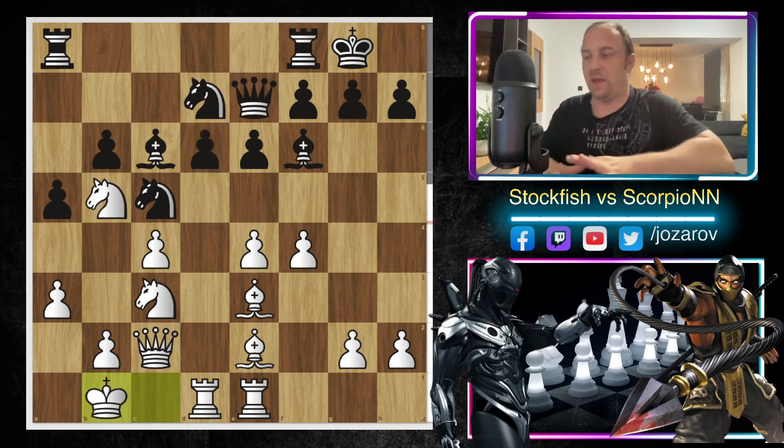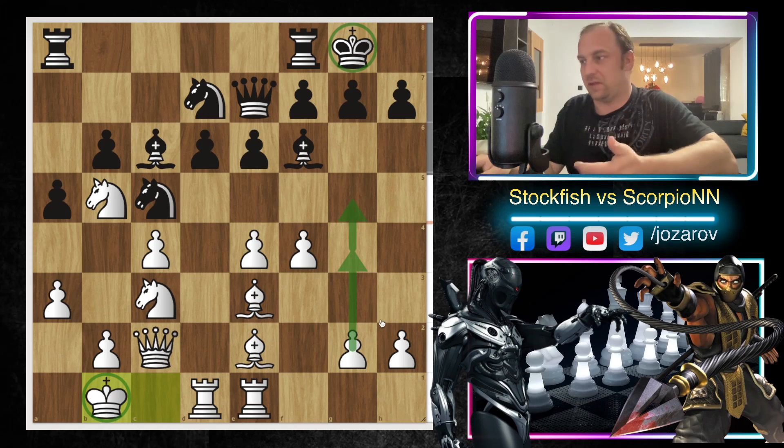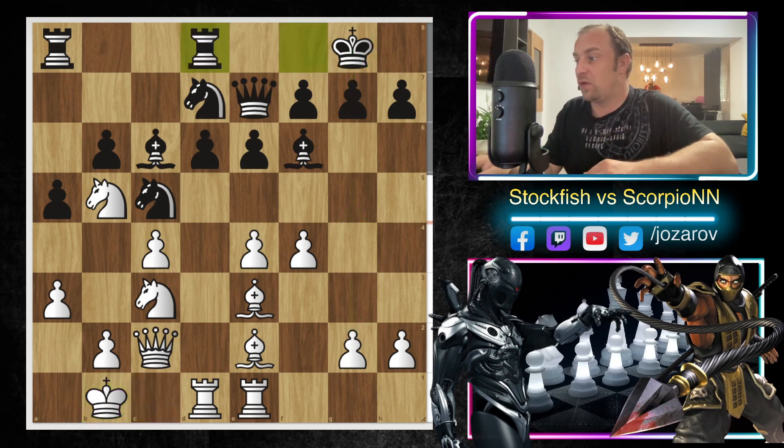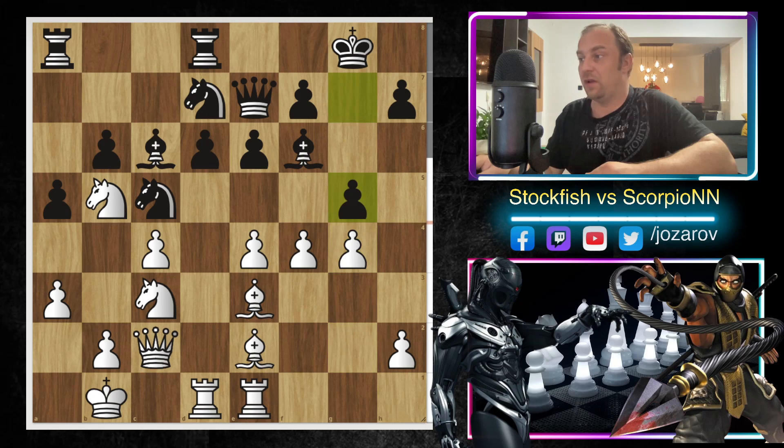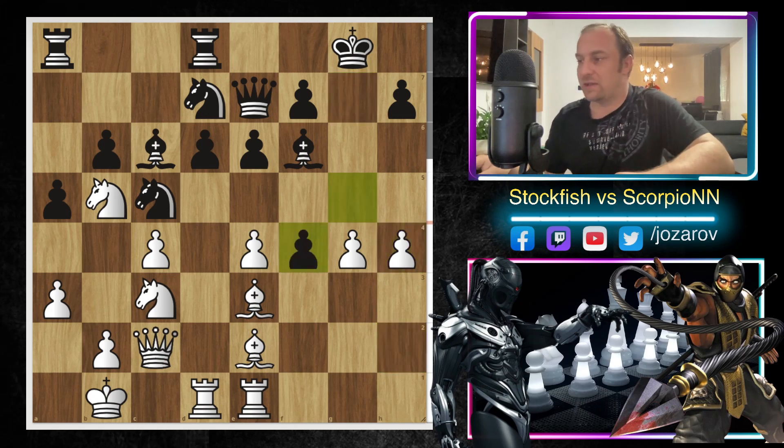Stockfish knows it has attacking opportunities on the flanks with g4-g5, because with kings on opposite sides it's not the point to capture in the center — it's time to push pawns on the king side and open files and diagonals. In the continuation we have Rook from f to d8, then g4. Scorpion plays g5 trying to block White's king-side progress, and after h4 by Stockfish — simply pushing further — we have g-takes-f4, Bishop to f4.